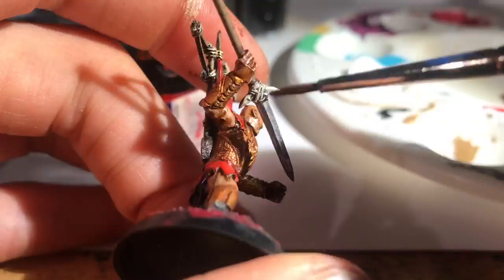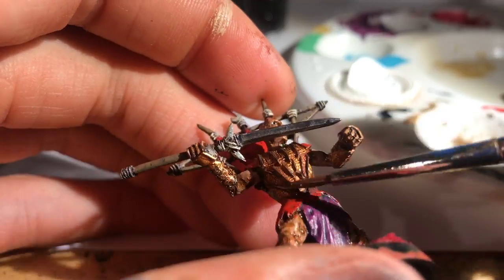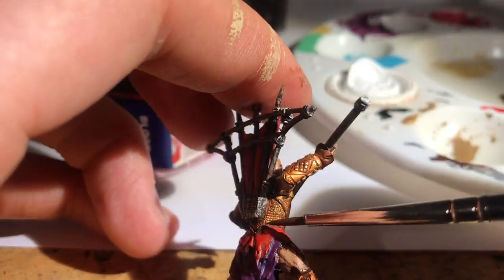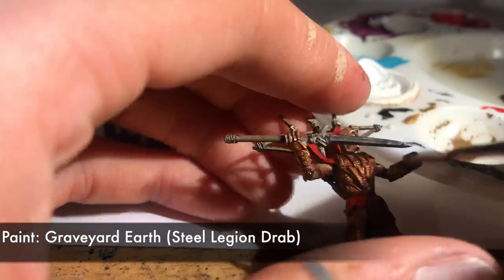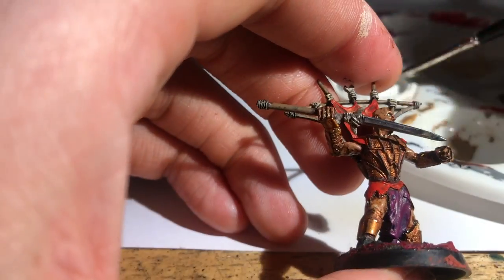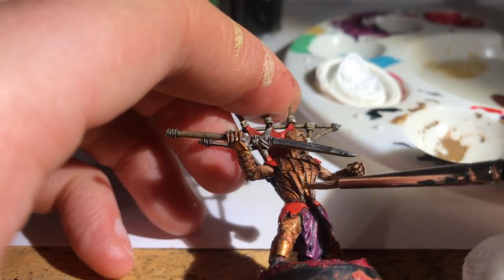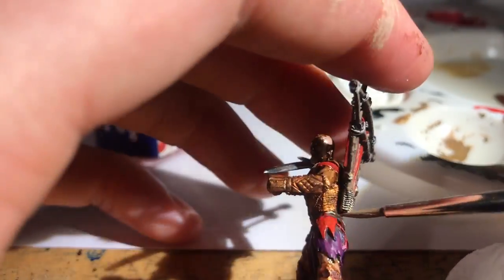I go back to the framework on the armour because I didn't think it was quite standing out enough. This dark brown Rhinox Hide or Scorched Brown really helps provide the definition I think was missing. Then I return to it once more with the original Graveyard Earth and highlight it — I think it makes a big difference. The original tones just look too similar, the gold and the earthy brown, so it's great to give them a bit of separation with that even darker brown.